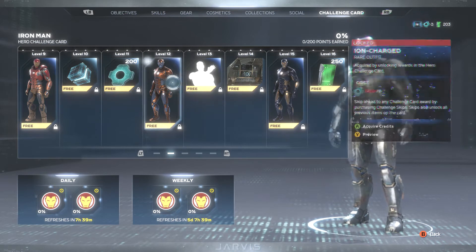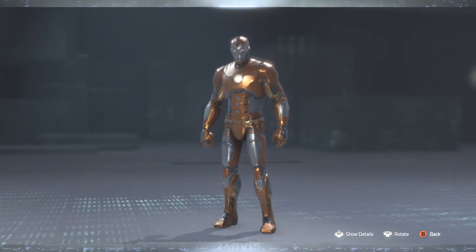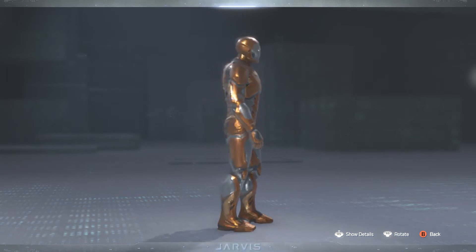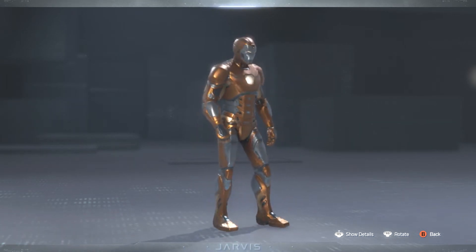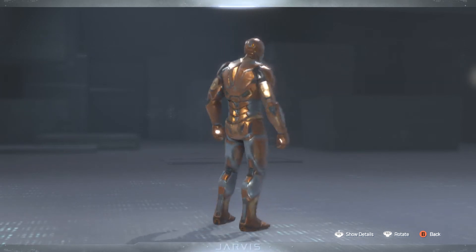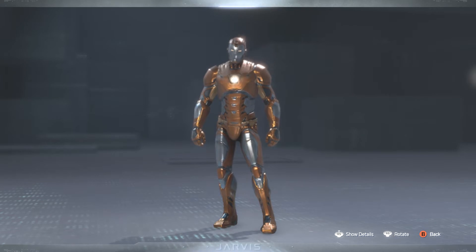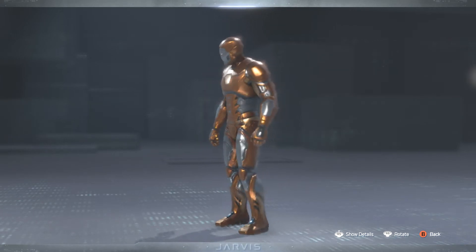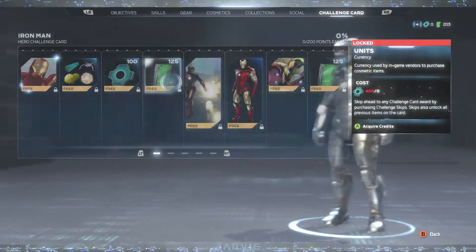Next up, we have levels 10 and 11 with more units. Level 12, we have the Ion Charged outfit. And this gives it that orange and gray or orange and silver look. Definitely digging this too — kind of giving you a different look, kind of like a more sinister look for Iron Man. Definitely liking it.